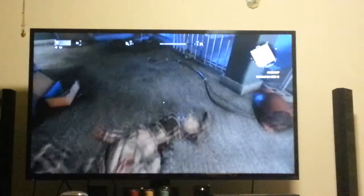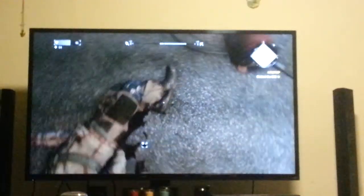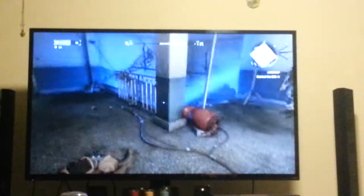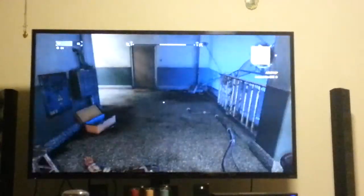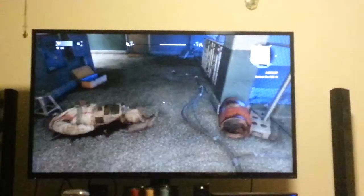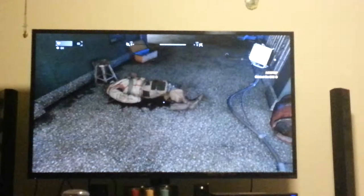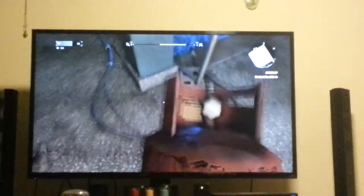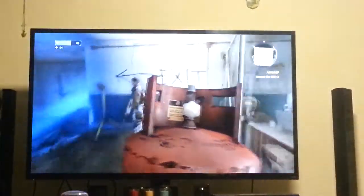I hope you weren't friends with him, because then you would have a dead friend. But whenever you kill him, pick up the ammo and the gun. The body will start to deteriorate basically — after you leave the tower, it will disappear, and whenever you come back, it will be gone. And basically, that is how you get a gun at the very beginning of Dying Light.